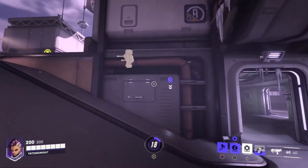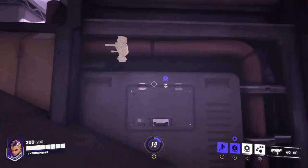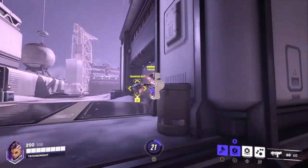So now if a person's hacked, you can see them through the wall — an enemy. I can't see that guy, but I can see that guy. And then it'll wear off in like, I think it's 8 seconds. Oh, so you're still invisible until you shoot your gun.